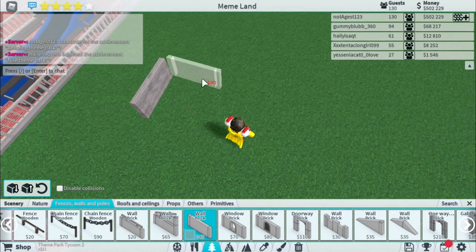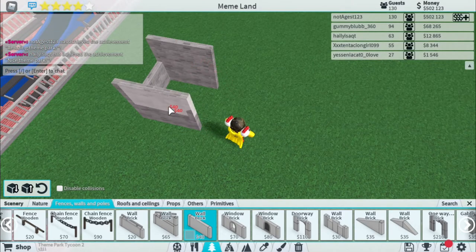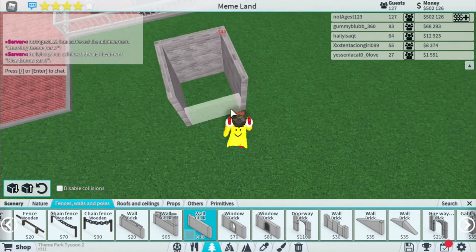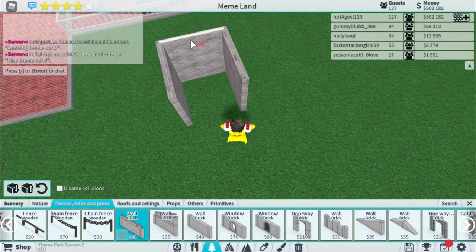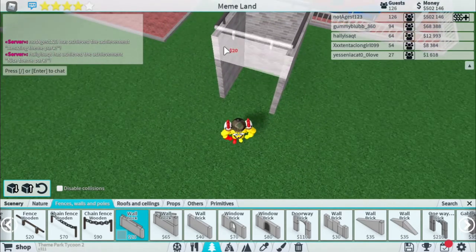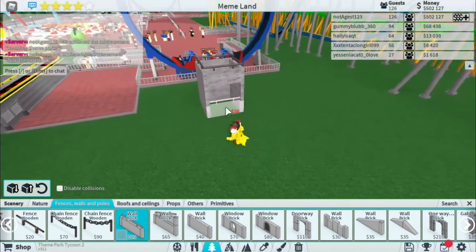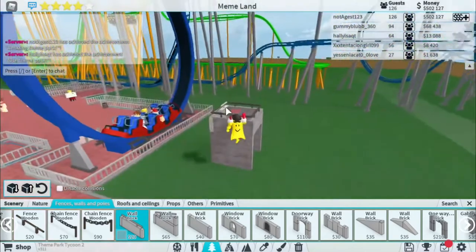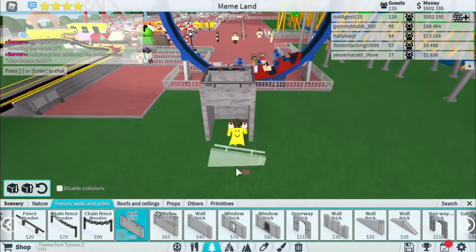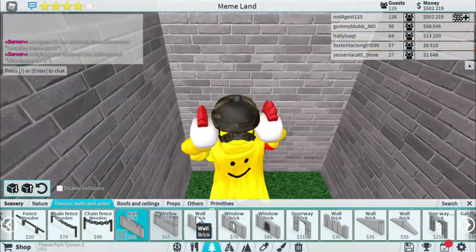It just makes it easier because when you want to stop, you're already at your place. You just build a one-by-one box like I'm doing right now, and then make sure there's a hole for yourself to get in. It should be three walls tall so that way your character can't jump out of it. Once you go inside the box, you fill in the empty spaces.